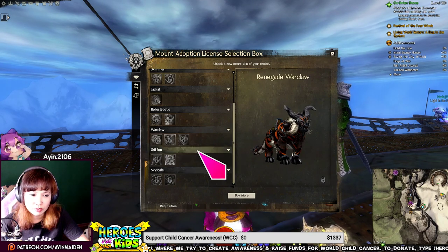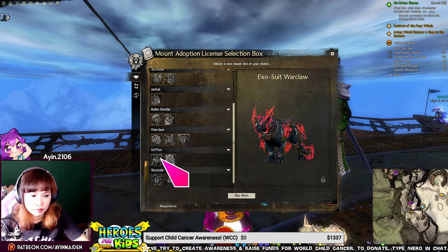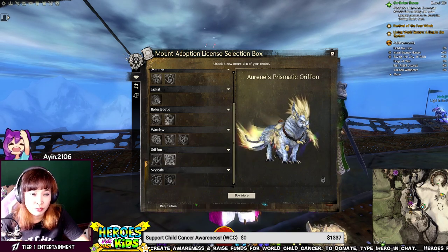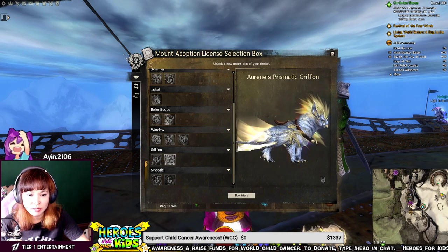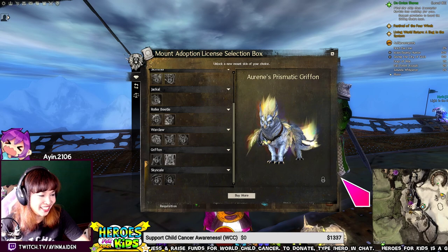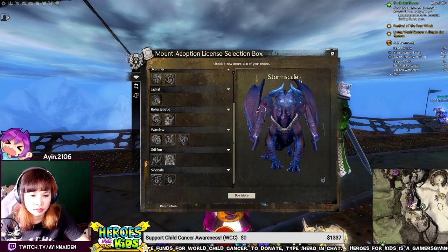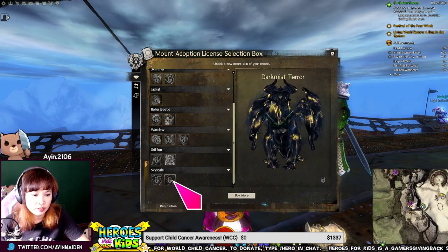Renegade Warclaw. Exosuit Warclaw. Sunrise Macaw — it's like the parrot. Aurene Prismatic Griffin. Wow, very shiny. Storm Scale — that's pretty cool, very electric.